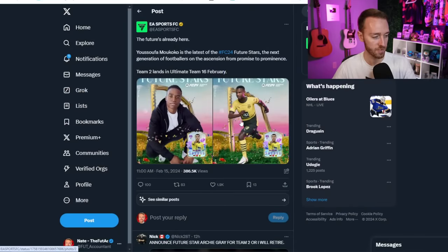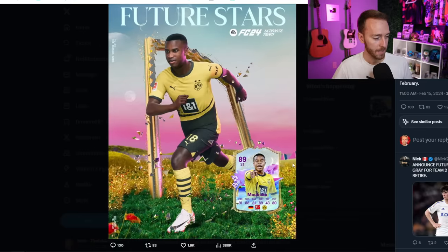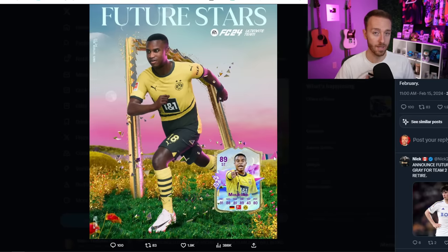One quick card I forgot to show official stats for is Moukoko — EA actually tweeted this out themselves. I think this is going to be a cheaper one. He's got Acrobatic Plus and Technical Plus with 91 pace, 88 shooting, 89 dribbling, and 80 physical. A very solid card for Moukoko.